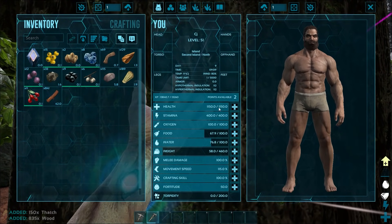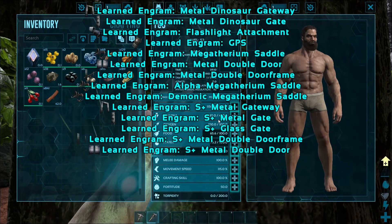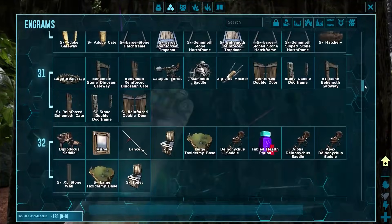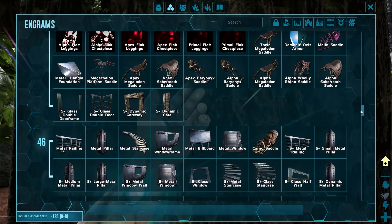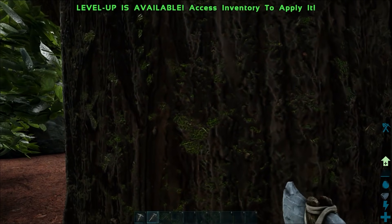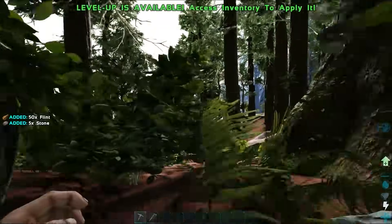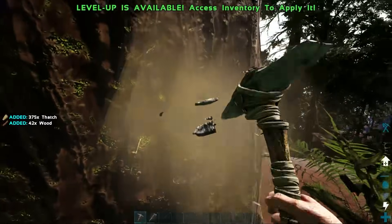I've changed some server settings - you can see our stats reflect that. I increased the amount of health we get, so we get 50 per level, 40 stamina per level, and weight, movement speed and fortitude have also been bumped up. We're also auto-learning engrams. I think I might have to turn this off because as we get further down the list there's stuff you're not supposed to get until you kill bosses - like the celestial orbs - so I'll probably turn the auto-learning engram thing off to avoid getting things we're not supposed to.